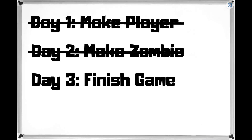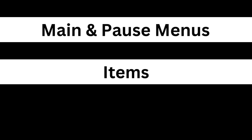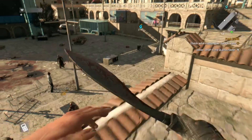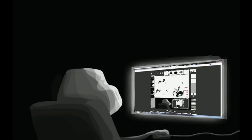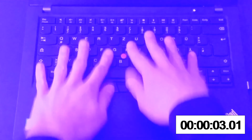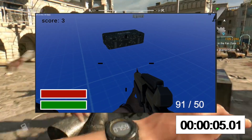On day three I had to finish the game, so I created items, main and pause menus, a game over screen, the scoring system, as well as the level in which it all takes place. Now this might sound like a lot — and that's because it is. Good thing I don't socialize, which means I have all the time in the world. First I downloaded an item asset from the Unity asset store, typed on my keyboard, and we had working ammo and health packs.